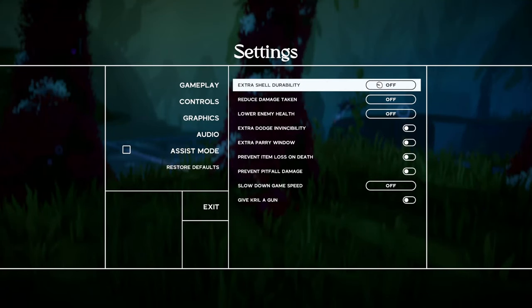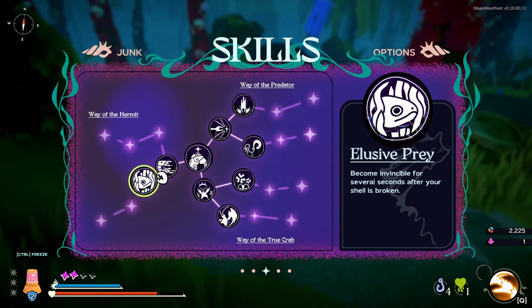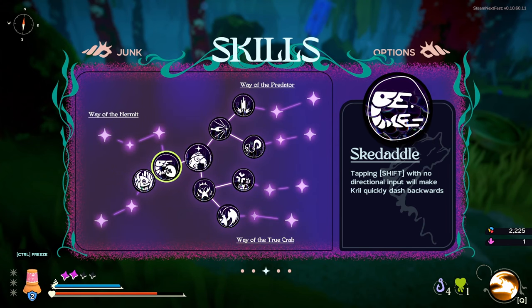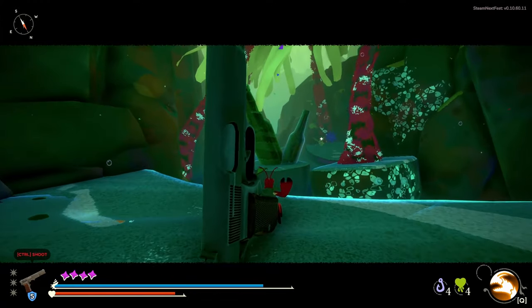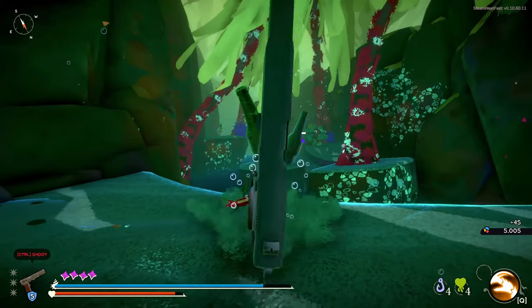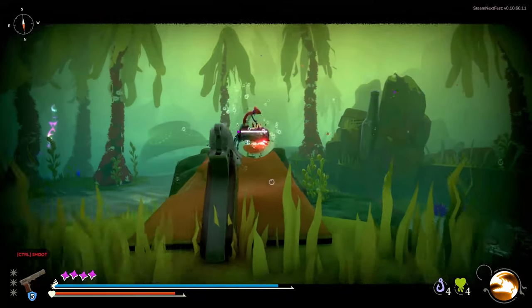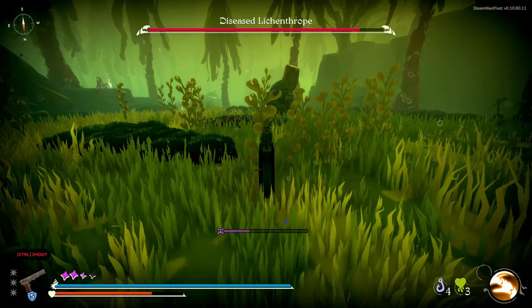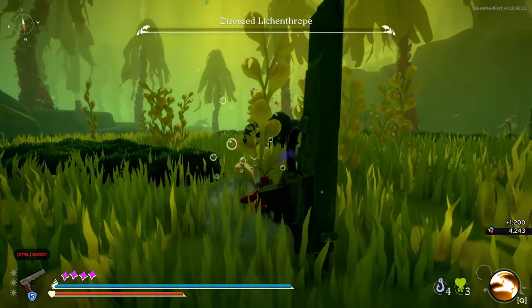The game includes brilliant accessibility options. These options enable the game to be more enjoyable for all players, whether you're looking to challenge yourself on the hardest difficulty, or just want to enjoy the exploration. They even added a gun shell mode, which gives you the ability to one-shot any enemy. It's utterly ridiculous, and I love it. If you're looking to get past one particularly frustrating boss, or just want to run around as a hermit crab with a gun, you're set.